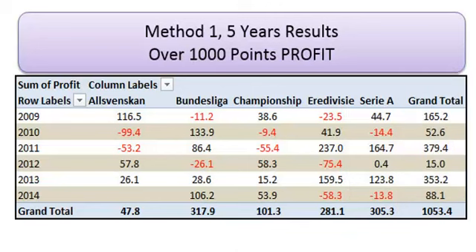After researching five years of data through some of the leagues, we've come to method one. The red ones are obviously losing years for the different leagues — like Sweden, Germany. The Championship is the English Championship division, Holland, the CRA. We've got five leagues that we follow on method one.